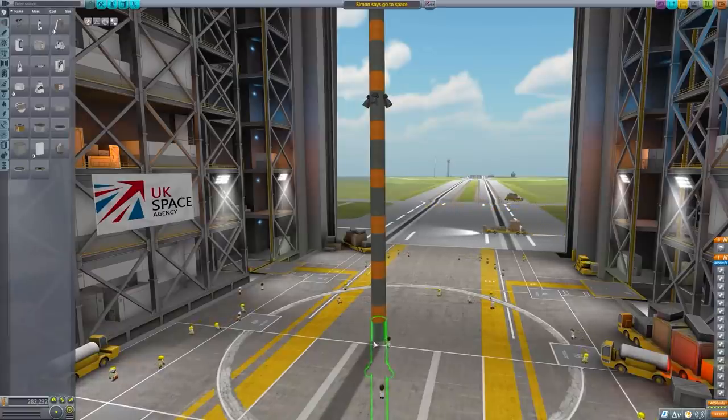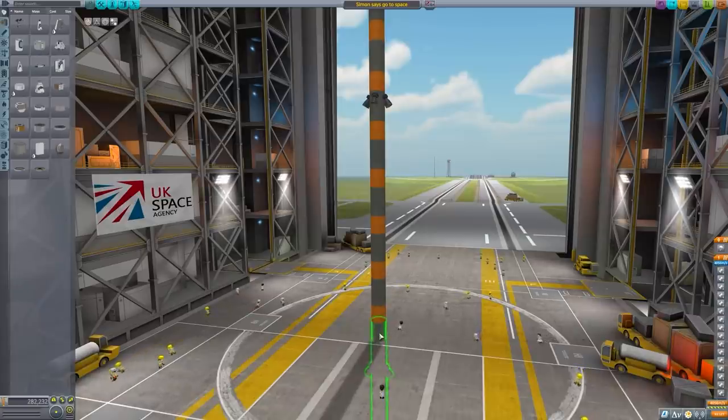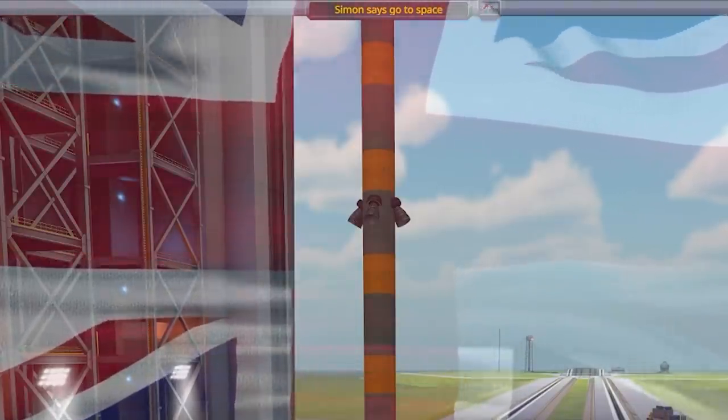Something I thought we would be able to do is grab the rocket from down here with Shift - because if you hold Shift and click, that selects the entire rocket. And then I thought we could just keep moving up, and maybe we can be in space before we even take off, thus making the UK Space Agency do it again.